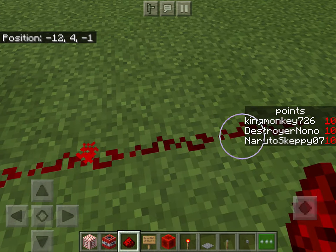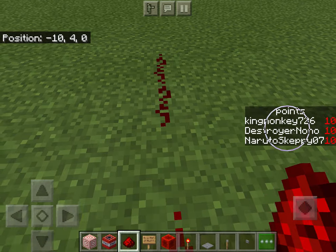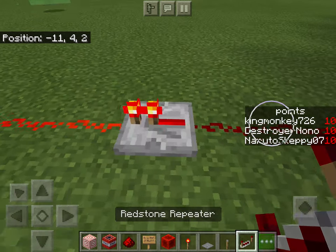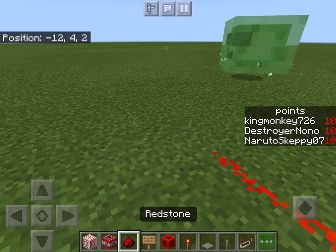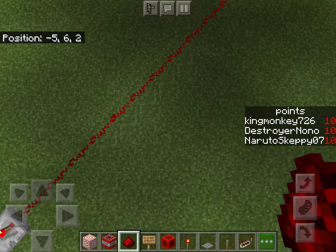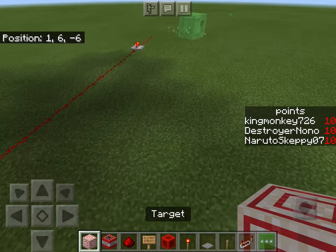Now let's see how far normal redstone can go. It stops right about here, so to get it to keep going you're going to need a repeater, and then it will keep powering the redstone track and make it go even longer. That's how you use repeaters.